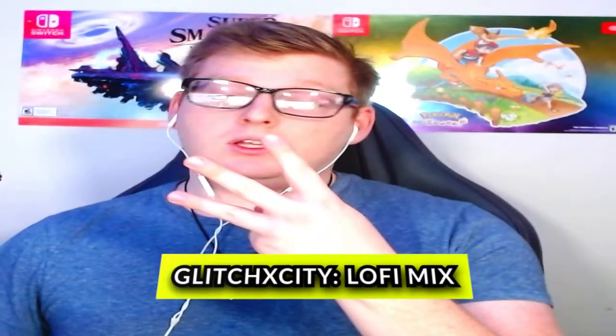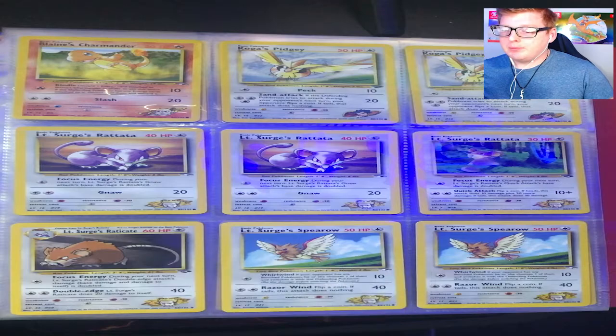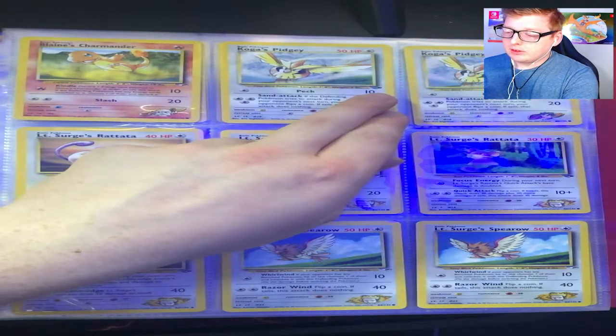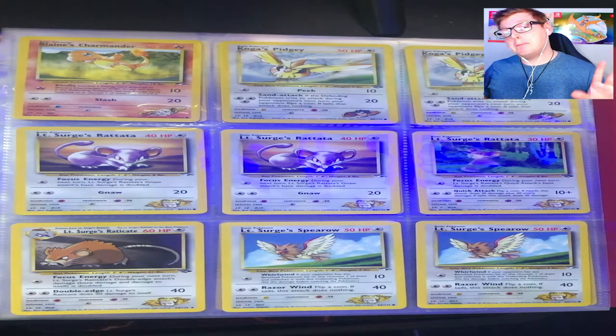Welcome back to part three of the 'Cards I Found in the Attic' series. In this one I'm going to be going over Gym Heroes and Gym Challenge — I believe those are what the two sets are called because they both have really similar symbols, so it's a little bit harder to tell. If I have time or don't fill up enough time, I'll throw in another set, but for now let's get into it. We've got the double screen going so you guys can finally see the cards. The white symbol I believe is Gym Heroes and the black symbol is Gym Challenge — I might be wrong, feel free to correct me.